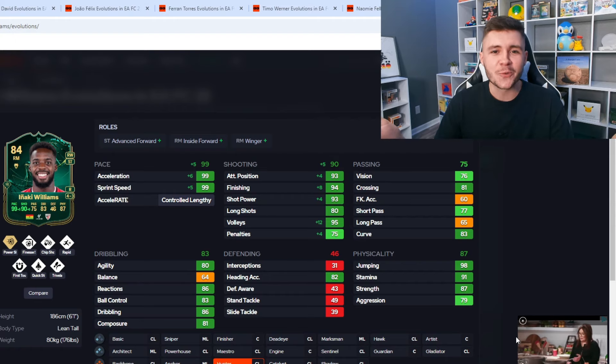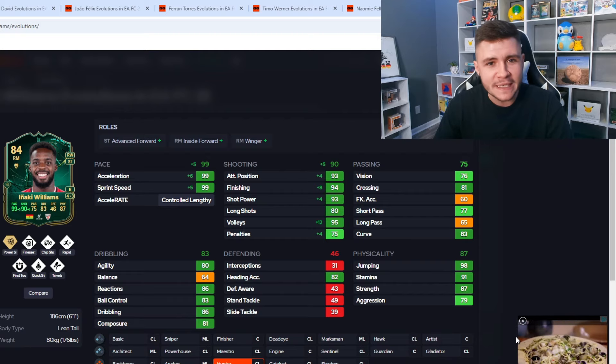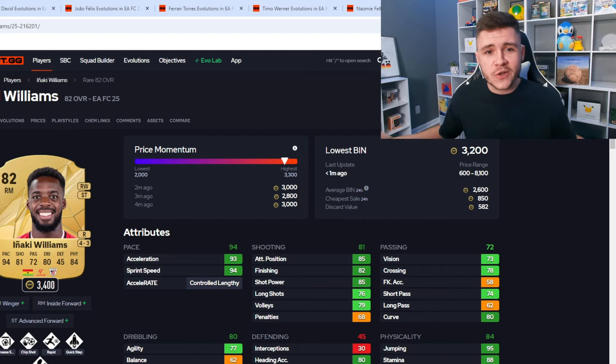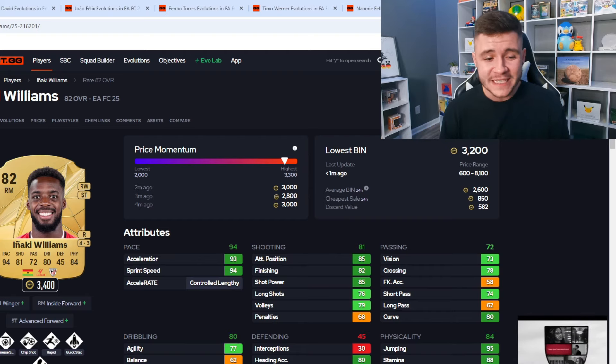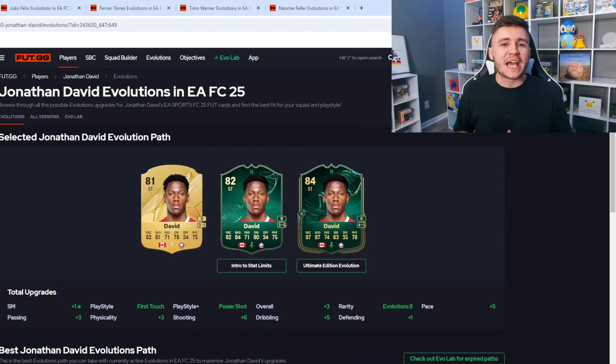If you want to be an absolute rat at the start of FC25, give the card the Hunter chem style — it maxes out his pace at 99 and gives the card 90 shooting, which is honestly ridiculous. As of recording, he's only going on the market for 3,000 coins, so definitely a really solid option and a player that a lot of people are going to use.